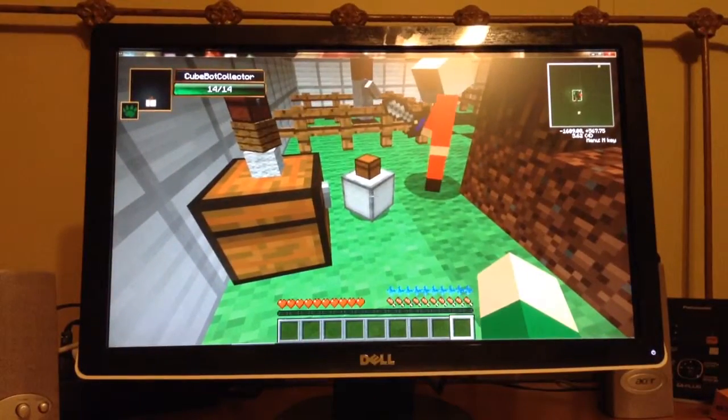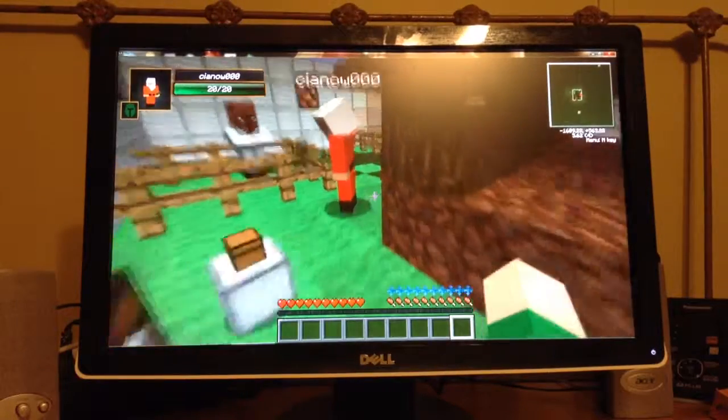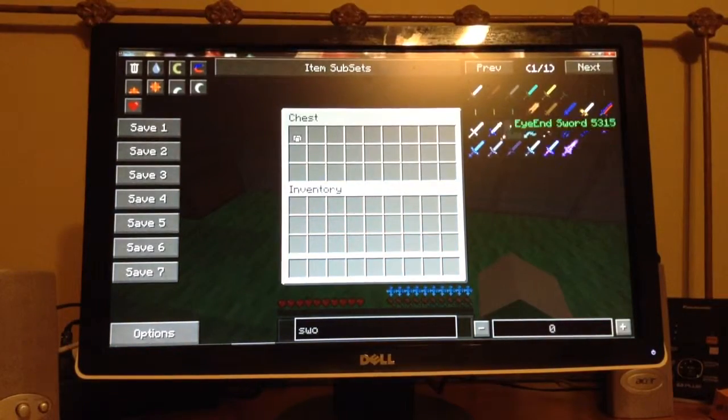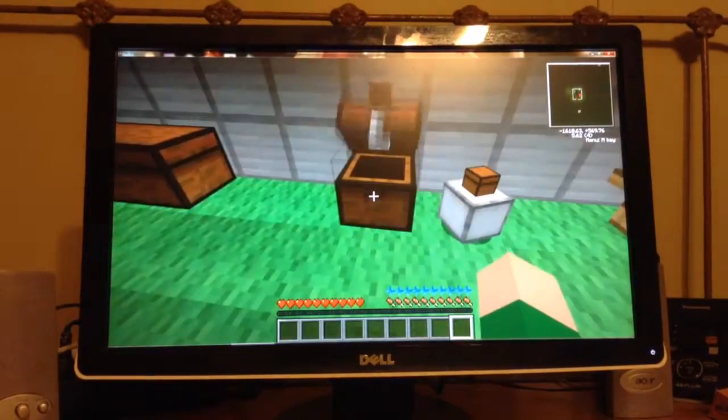He picked up the corpse of his friend. That's so cruel. Now he'll pick up pretty much anything I think. I'm just feeding him these staff woods, and then he should put it in the chest when he's done. He put it in the chest.